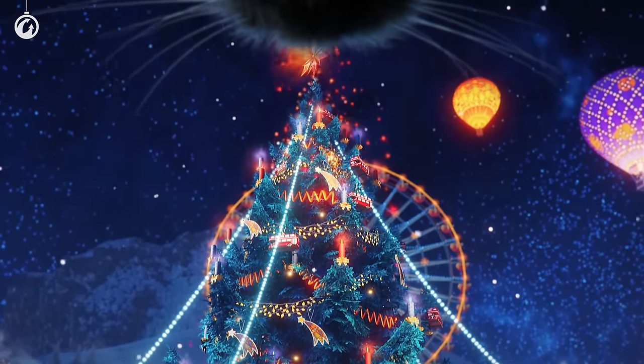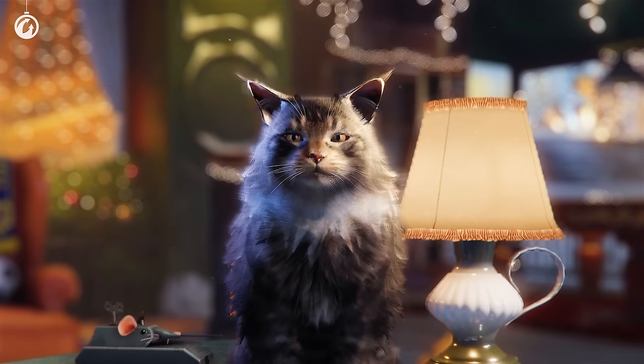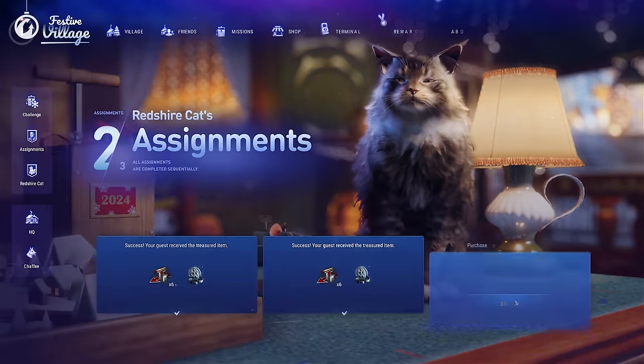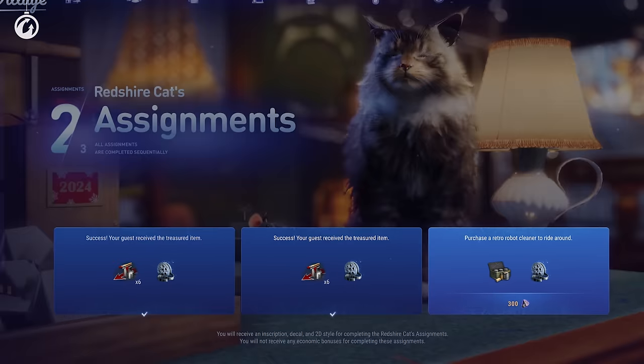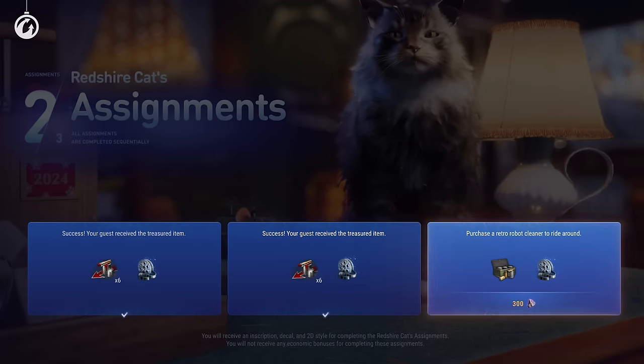Why do some boxes meow? Because they contain the Red Shire Cat. If you get this fluffy friend, he'll take up residence in your village and give you assignments. Complete them to get rewards and purrs of appreciation.